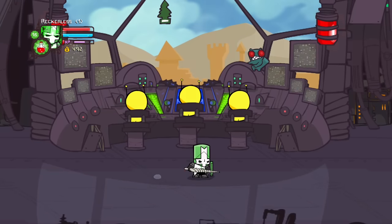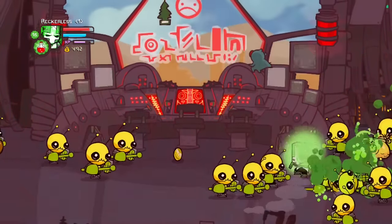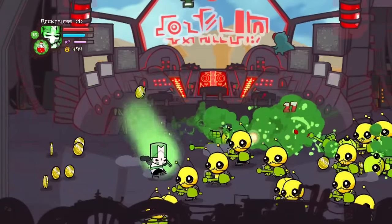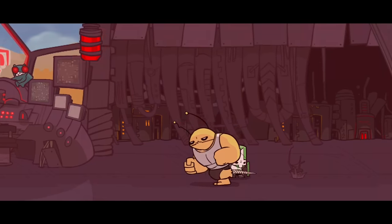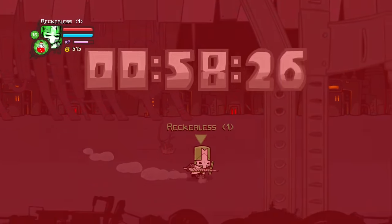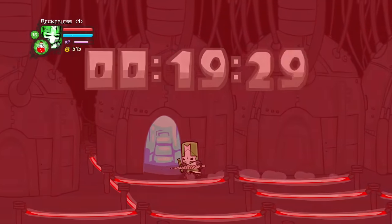They explore the UFO and eventually find the ship's control room alongside the pilots. Upon defeating the pilots, the knights are ambushed by all of the aliens on the ship. It turns out these aliens are no match for the knights and are quickly defeated. But during the fight, one of the alien prisoners is set free — a much larger buff alien — who runs to the ship's control pad and smashes it, causing the ship to enter self-destruct mode. In a panic, the knights quickly rush through the ship to make it to the escape pods and luckily make it in time.